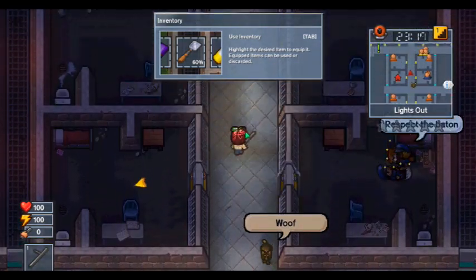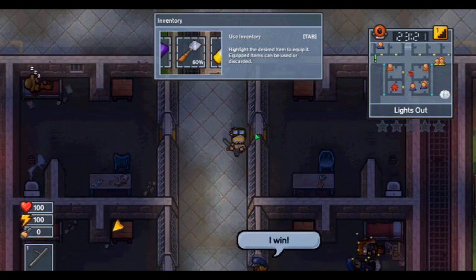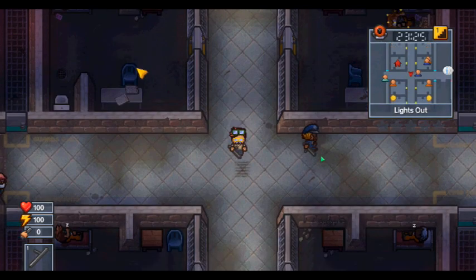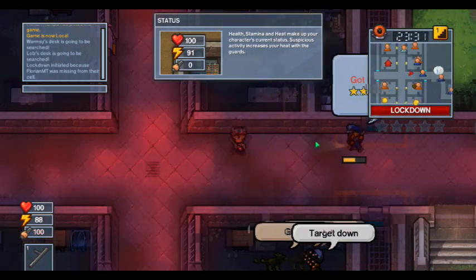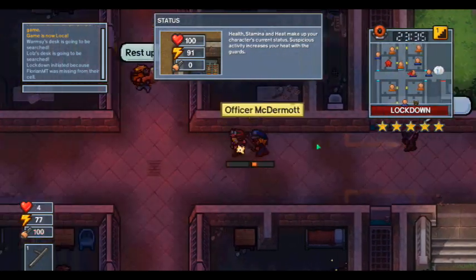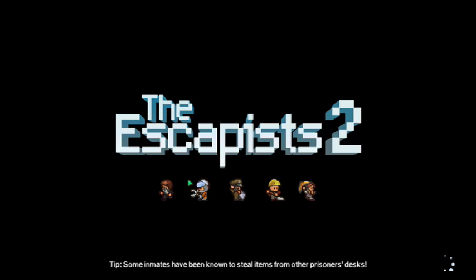I already have a baton and stuff. Next, you want to find a guard — like that guy right there. Then you pull out your baton, get a good hit, and whack them like that. Okay, wait — this isn't working. That is not how you do it.